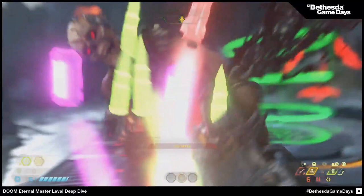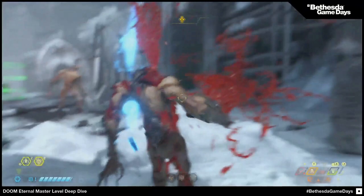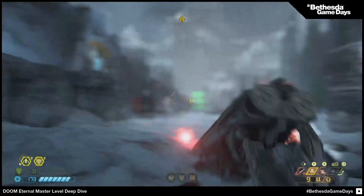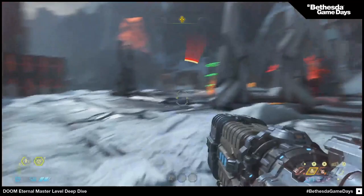When you face the Marauder in the game, a pretty good strategy is to use the BFG to clear out all the other enemies and just face the Marauder one-on-one — particularly the first couple of times you see him. Because he is definitely tough. You're seeing this at Nightmare difficulty. He's such a pressure unit that makes the fodder so much more dangerous because you can't pay attention to them.